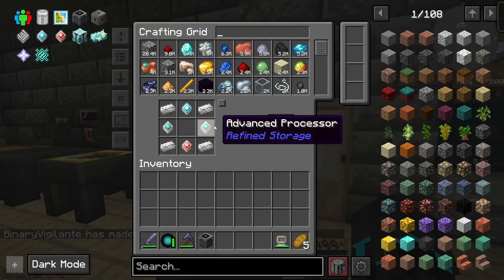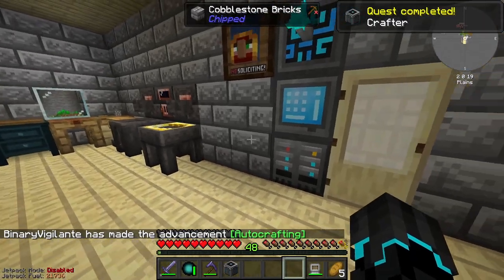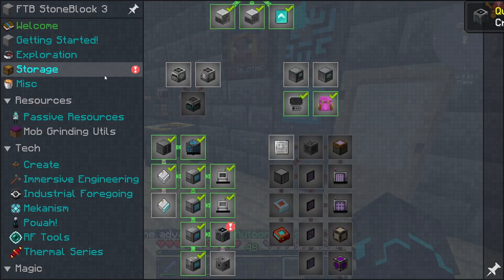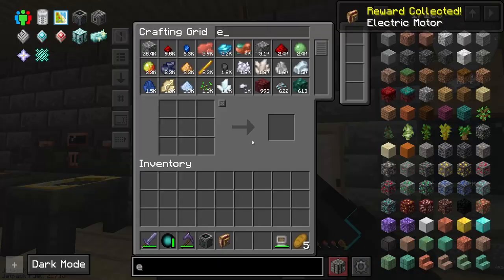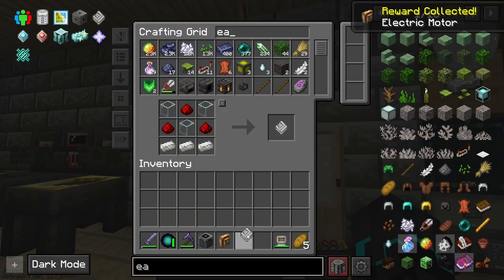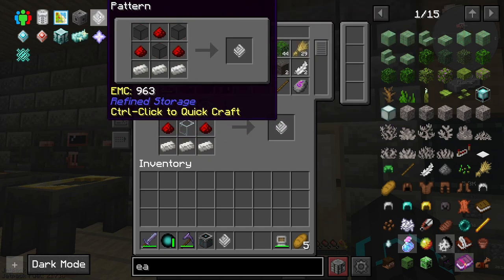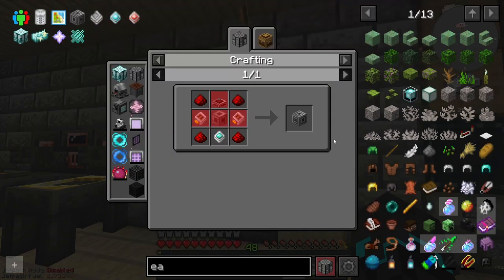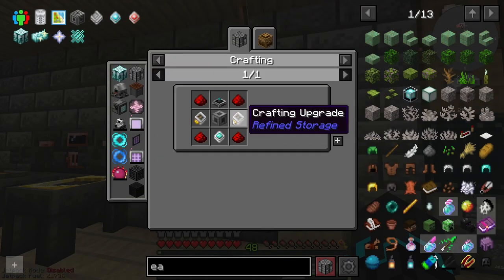So I'm going to go ahead and make a crafter here, which I assume is what we need in order to go ahead and do this. In storage, crafters craft using patterns, which is why we're going to be making a pattern as well. And I think we'll be needing multiple of these. The electric motor — okay, that's cool. But I believe we also need a requester, and for this I will need to make a few things here, as you can see.